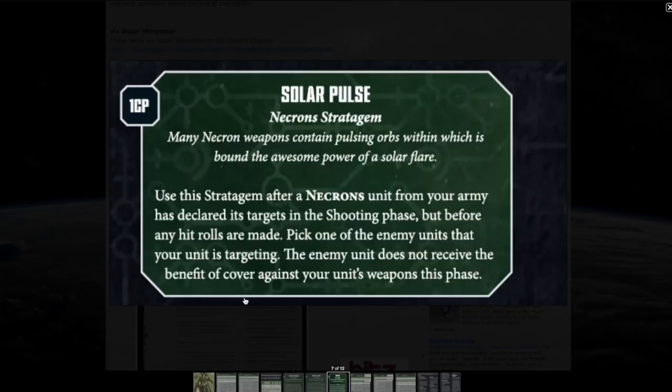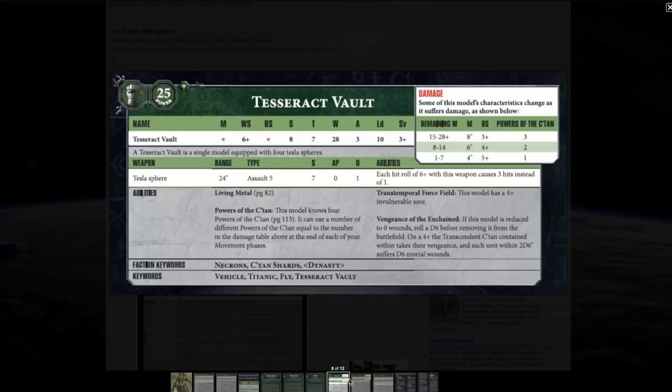Solar Pulse is a one-command-point stratagem. After a Necron unit has declared its targets but before rolling, you pick one enemy unit being targeted — that unit does not receive the benefit of cover against your unit's weapons this phase. It won't be useful every turn, but it will help when an enemy is really entrenching itself in cover, which can get annoying.